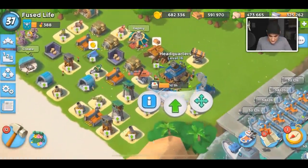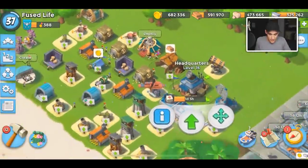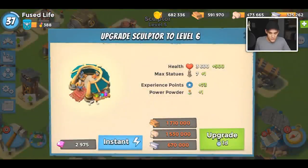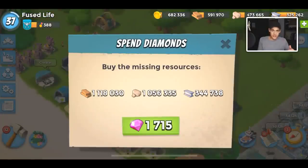We probably won't use those diamonds, but we have them. We need level 41 to get the next headquarters, and we're gonna push for it — because as soon as you unlock the ability to upgrade your headquarters, you upgrade it. You will unlock better upgrades like your sculptor. The first thing you should do after you upgrade your headquarters is upgrade your sculptor. I'm gonna farm up a little bit in today's video and hopefully drop that upgrade at the end.